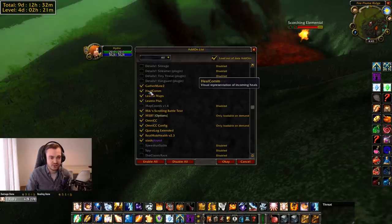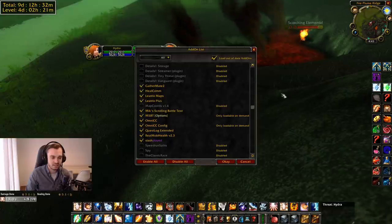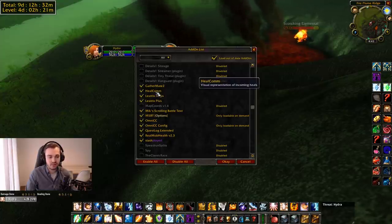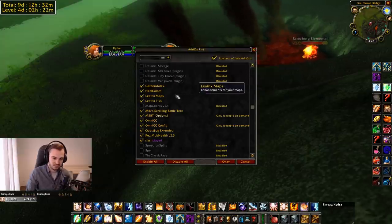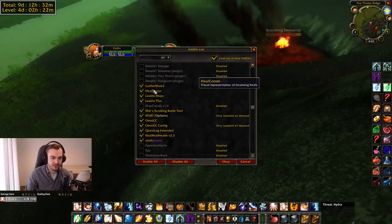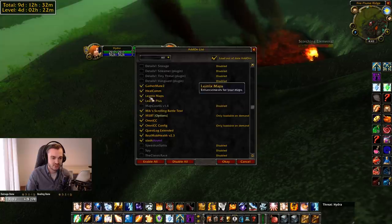HealComm — this is a big one people have asked about. It shows on the raid frames an incoming heal as a light transparent green color. When you or anyone else using HealComm is healing someone, you'll see that green bar showing an incoming heal and roughly how much that heal is going to do. I think it's super handy, especially for raiding.